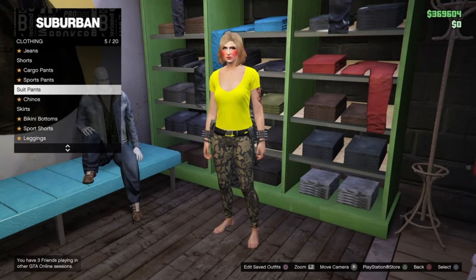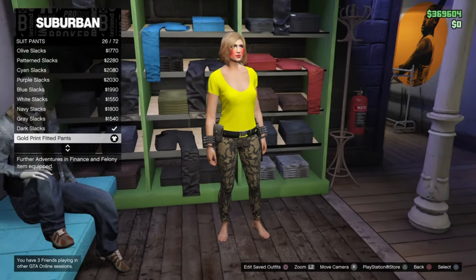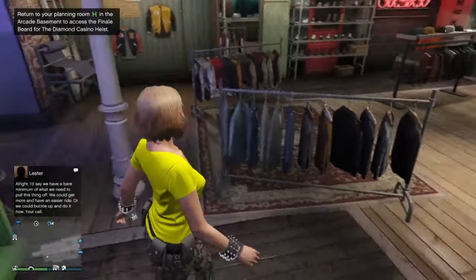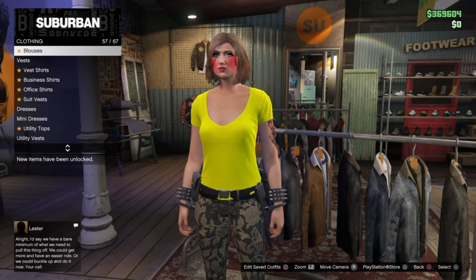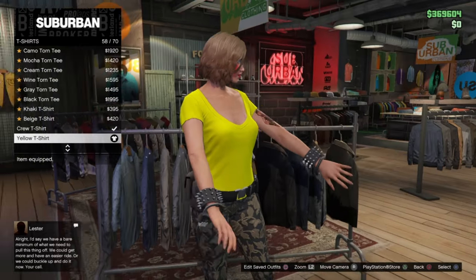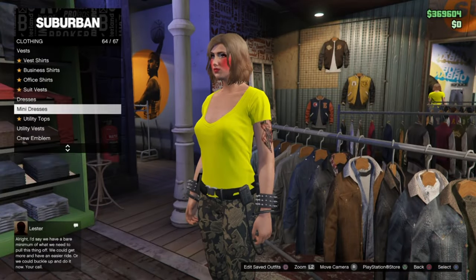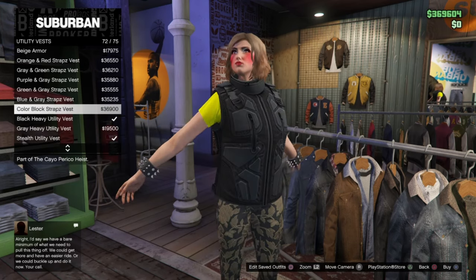Before we start we're going to be merging on the belt on the outfit we need to merge things on. Put on the gold printed fitted suit pants, then go to t-shirts and equip the yellow t-shirt. Now go to utility vests and equip the bleach light carrier.